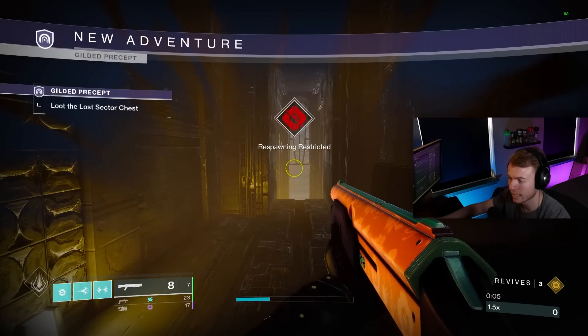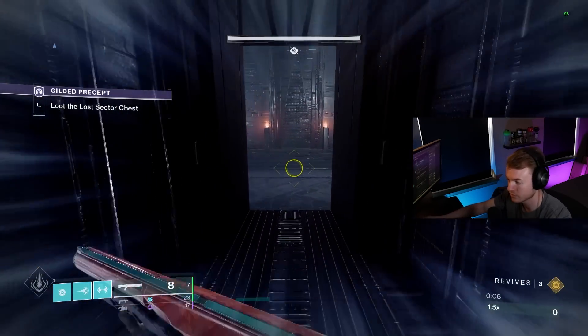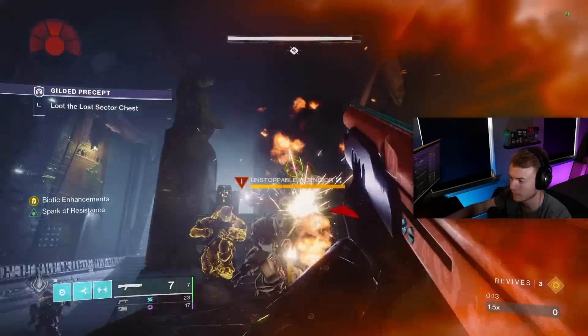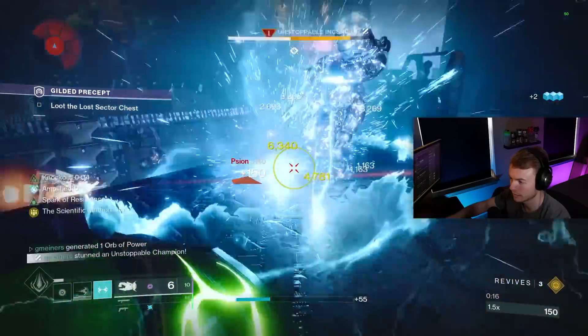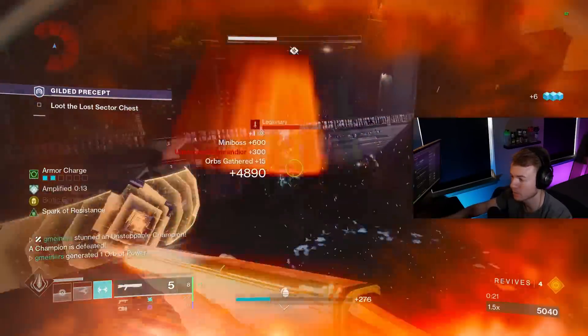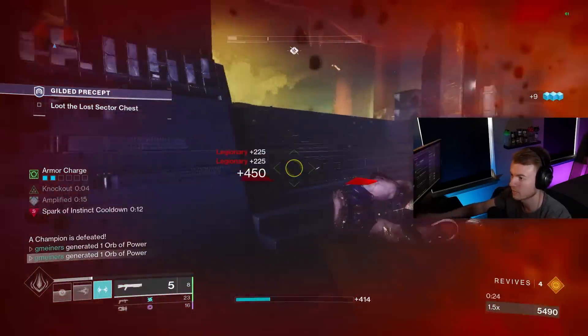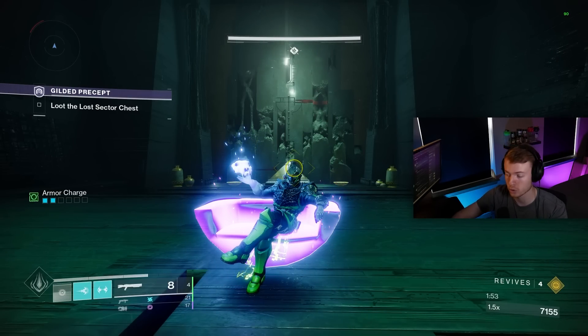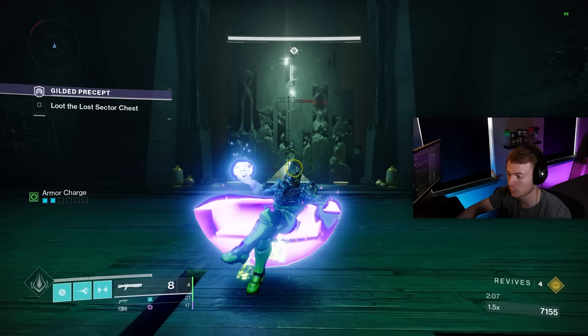Hopping back into the Legend Lost Sector of the day, I wanted to show how you can take out a champion — in this case an Unstoppable — even when you don't have your shoulder charge procced. Here we use our blind to stun, then Tractor Cannon, 1-2 Punch, 1-2 Punch — because Biotic Enhancements gets procced — and I can instantly take them out while staying alive through Knockout. This build is super strong at taking out champs one under power. You do want to go into activities that have a threat or surge giving you a 25% increase in Arc damage, because that allows you to one or two-shot champions much easier. But even without that, it can still be done.